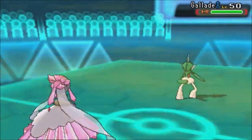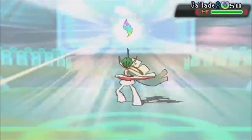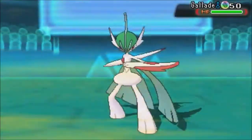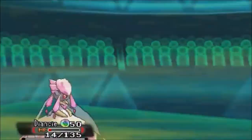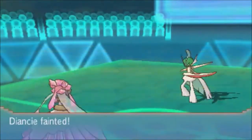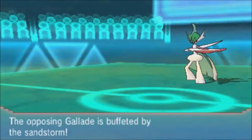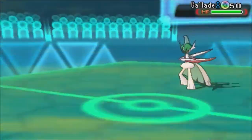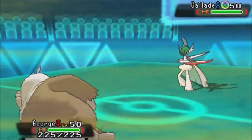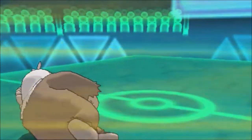He brings in Gallade, and sadly it packs Shadow Sneak. If it hadn't had Shadow Sneak I would have been able to sweep, but the battle is longer than this. There's a point where we just can't have a complete sweep. Diancie — wow, I've been bashing this Pokemon for being too weak for OU, but I obviously haven't tried it until now. I'll take everything back — Gallade may be able to pull through, but Diancie, what a Pokemon.